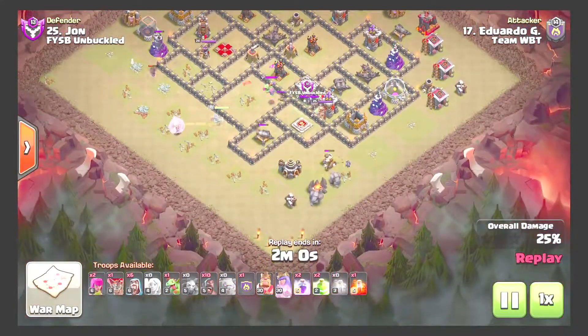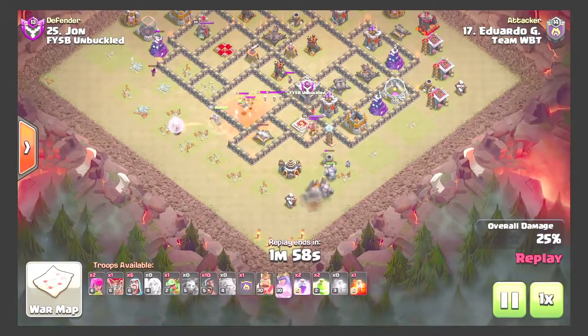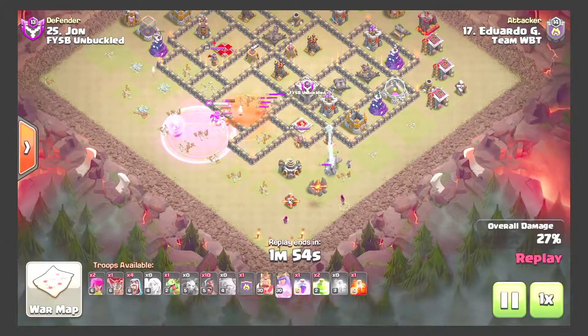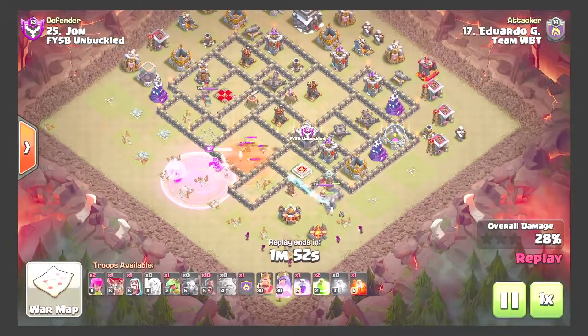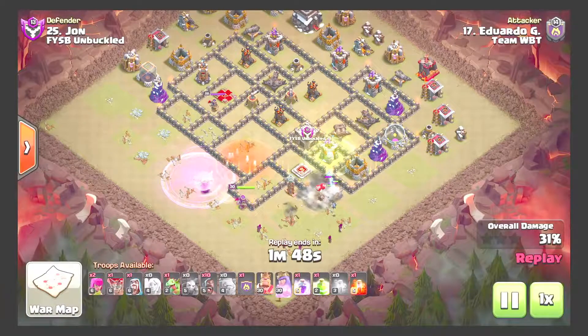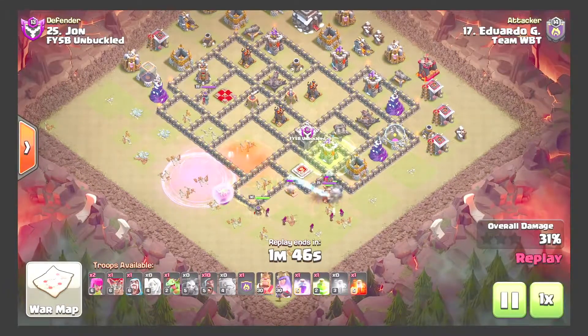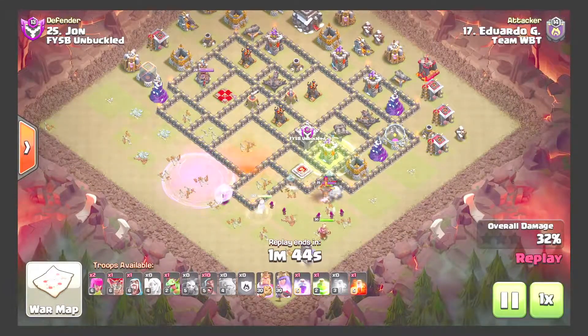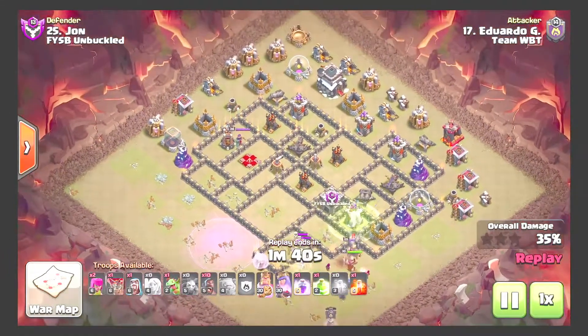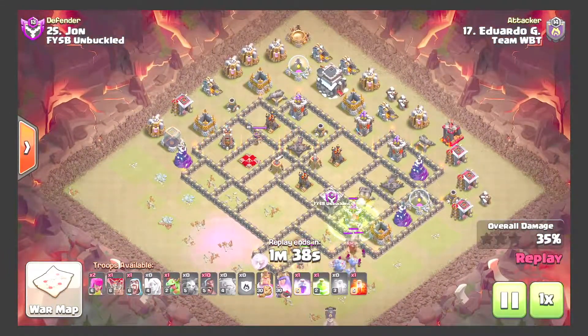Queen ends up walking down so he starts his kill squad — double poison, poisons the CC, rages the queen to get the kill. Places a jump on the king pad using some witches to funnel in these trash buildings. Jump comes down; king and CC bowlers going in — being patient with the first rage and will probably place it around the CC.